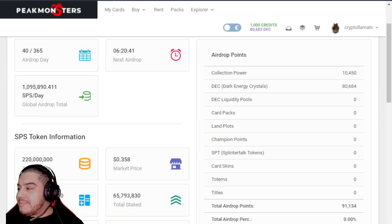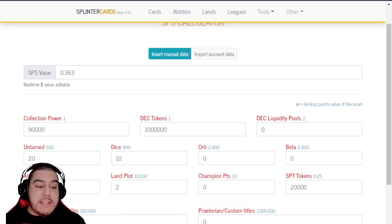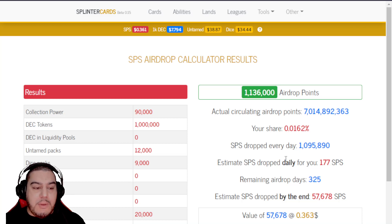Here's another one pertaining to SPS — this one is a quick calculator. You can input your collection power, the amount of DEC tokens you're going to use, or if you're looking at purchasing more DEC tokens you can put in that extra amount. Then you input everything pertaining to your SPS and it will spit out an estimation of circulating airdrop points, your share of the points, SPS dropped every day, how much you're going to be receiving daily, and the value of your account — all in one easy calculator.